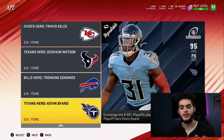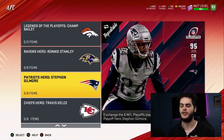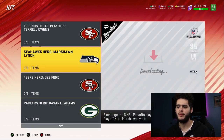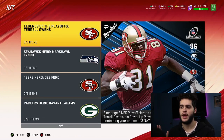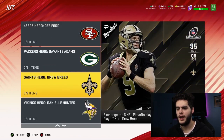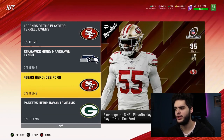The AFC has Kevin Bayard, Tremaine Edmonds, Deshaun Watson, Travis Kelsey, Stephon Gilmore, and Ronnie Stanley. The NFC has Marshawn Lynch, Dee Ford, Devontae Adams, Drew Brees, Daniel Hunter, and Brandon Brooks. For the NFC, I think you definitely want Daniel Hunter and Brandon Brooks. For the third guy, I don't know if you want Brees, Adams, Ford, or Marshawn Lynch — probably Ford.